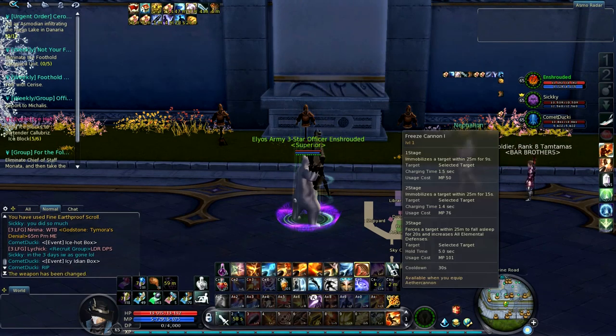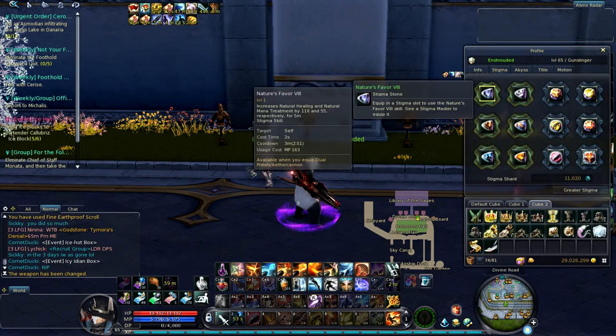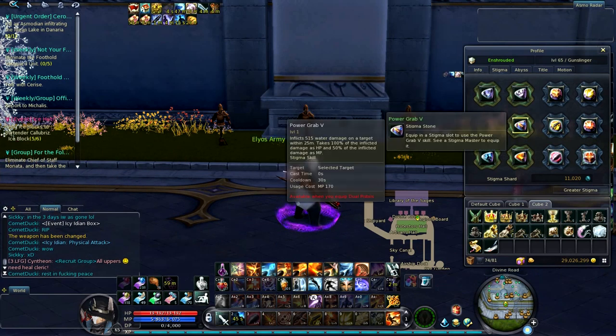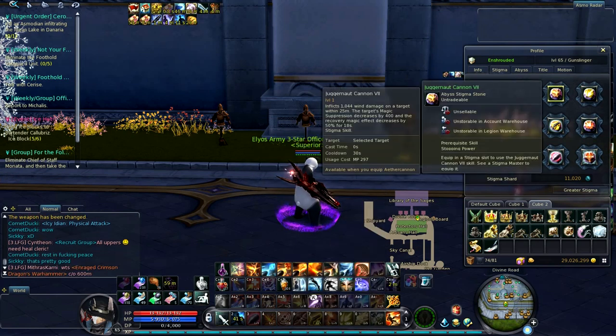First of all, these are the stigmas you're going to want to use. It's a hybrid between pistol and cannon. So you want Nature's Favor, Quiet and Gale, Stable Stance, Power Grab, Stopping Power, Blazing Bombardment, and Juggernaut Cannon.